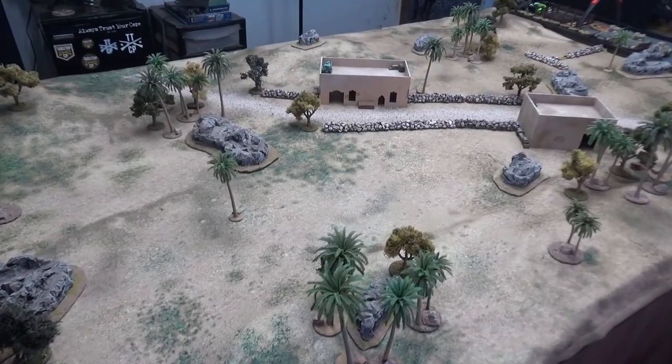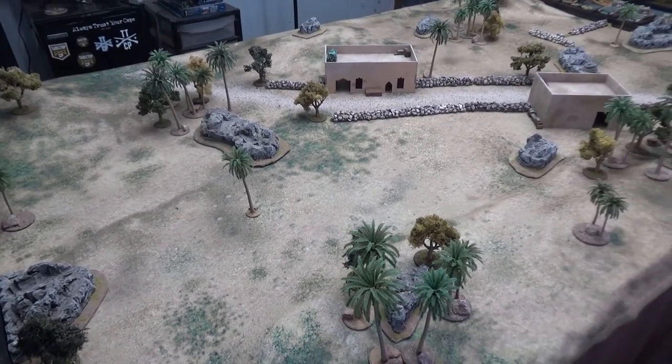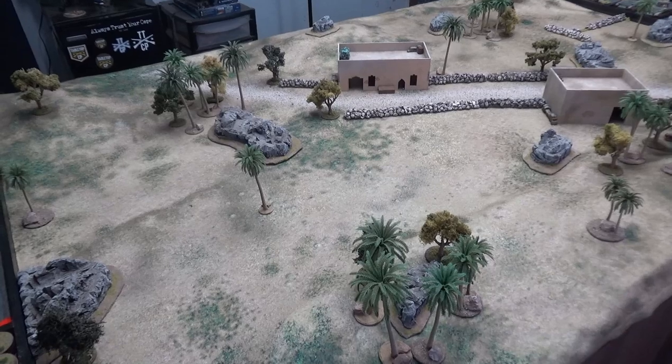Tonight's game mat is the El Alamein mat by GeekVillain. It's a great desert mat, but it also has quite a bit of green in it for some of those more lush parts of North Africa. Check out the description if you want to pick up one of these for yourself.